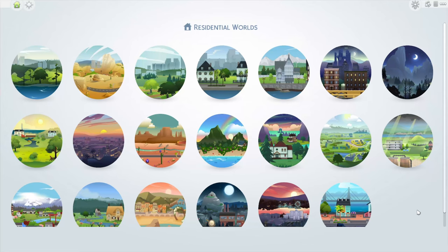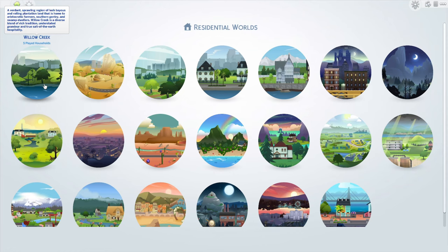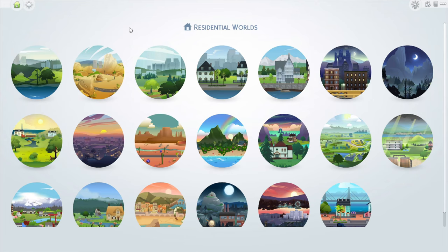Generation 1 is the Mint generation, so we're going to be creating our founder today and getting them set up in the world. I am playing this challenge in my own custom downloadable save file that I created. I've completely replaced all of the builds and all of the townies in Willow Creek, Oasis Springs, and Glimmerbrook. I've also created a lot of new townies as well, such as new vampires, new werewolves, and some new builds throughout other scattered worlds in the game.